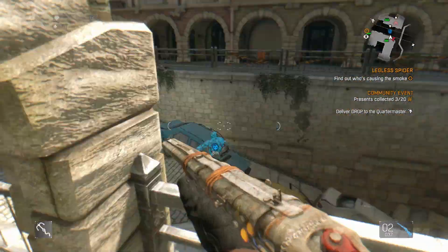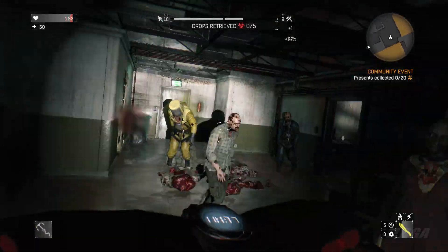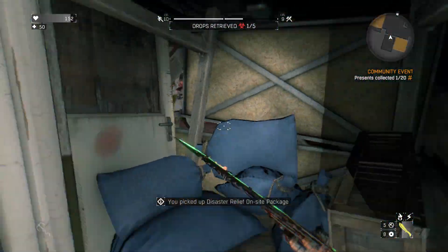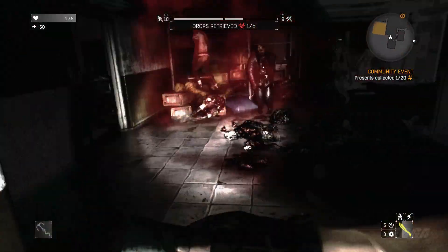What you can do is go ahead and collect disaster relief packages, because disaster relief packages actually count as presents. You can go to any quarantine zone on the map - basically any quarantine zone will work. Go ahead, do the quarantine zone, collect disaster relief packages, and you are good to go.